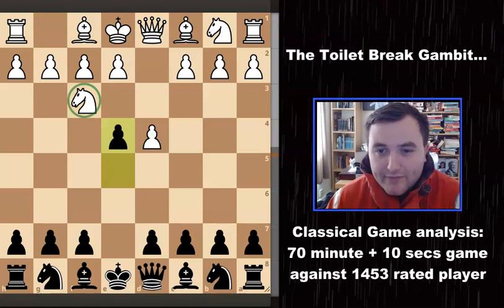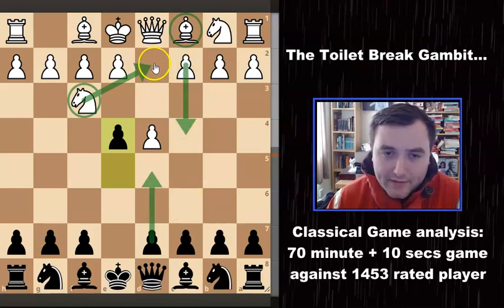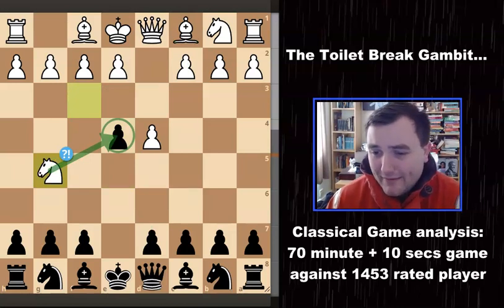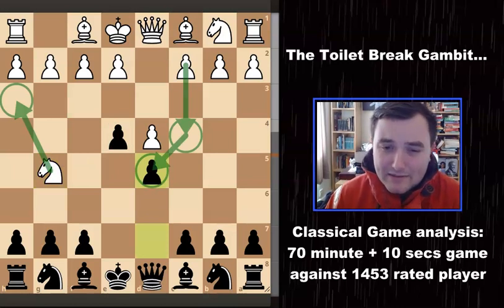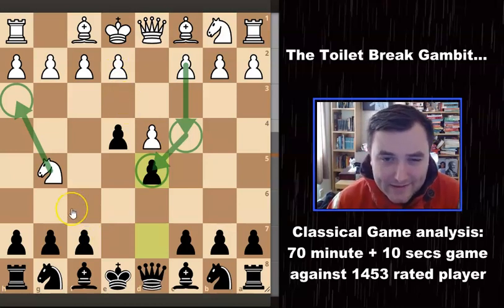Knight to F3 hits the pawn twice, but it now allows the move E5. The knight has to go somewhere and there aren't many good squares. The best move according to the engine is F-knight to D2, but that blocks in a bishop and I can just take over the centre with D5, although C4 could be interesting as the knight is still supporting the C pawn. My opponent then played the very odd move knight to G5, hitting the pawn, but that allows me to play D5. I've now got good central control with both central pawns in the centre — it looks like a weird reverse French, except I'm playing Black, and that knight is just a bit offside.